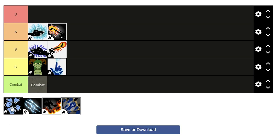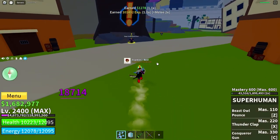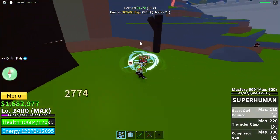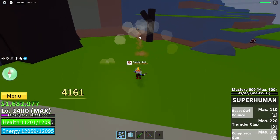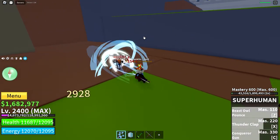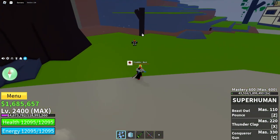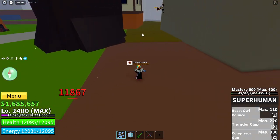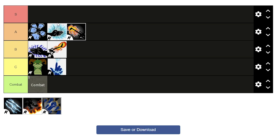Next is Superhuman. Superhuman is not good for farming since two out of three moves only hit one target. The Z move can be finicky to aim. The X move is only horizontal, which is annoying if someone goes into the air to run away. The C move is just the best move of Superhuman. You can use both the Z and C moves for mobility. For PvP it's great, but for farming it's mediocre at best. I'll still put it above Sharkman Karate.